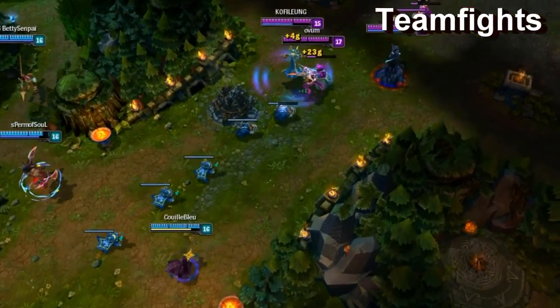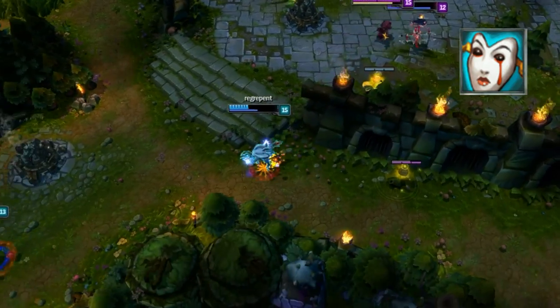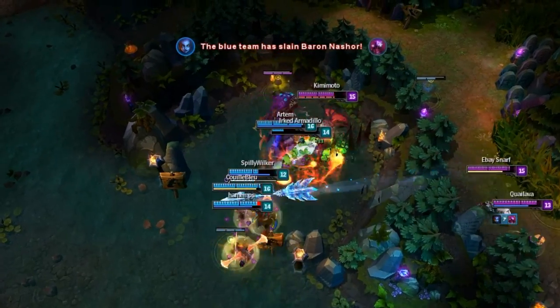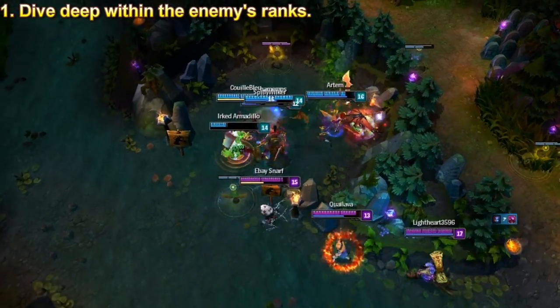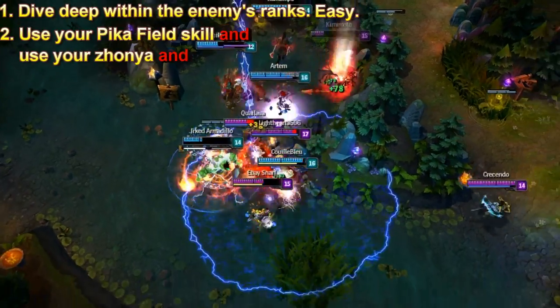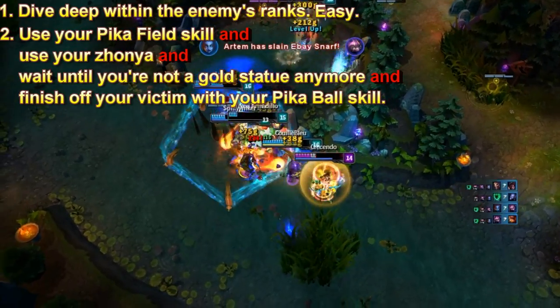In teamfights, you will be able to infiltrate the poke squad by chipping away the life of these lowlives thanks to Shaco's wonderful mask. If you're forced to fight the other team, you just have to remember two things: one, dive deep within the enemy's ranks. Two, use your Pika Field skill then use your Zhonya and wait until you're not a gold statue anymore and finish off your victim with your Pika Ball skill.